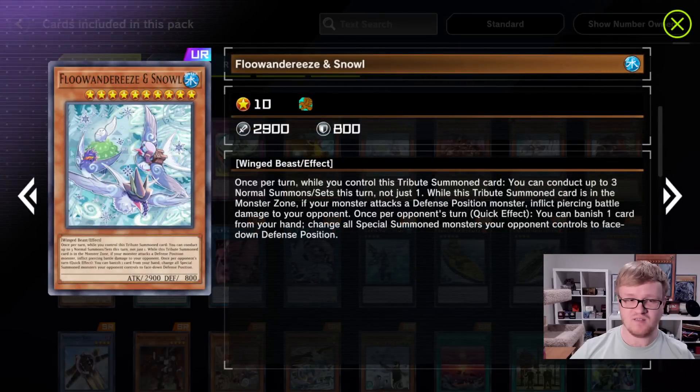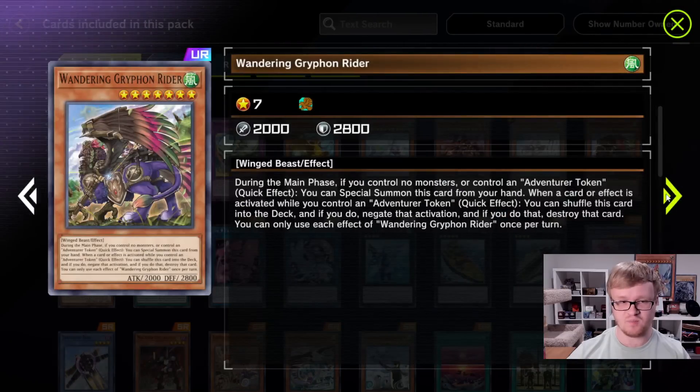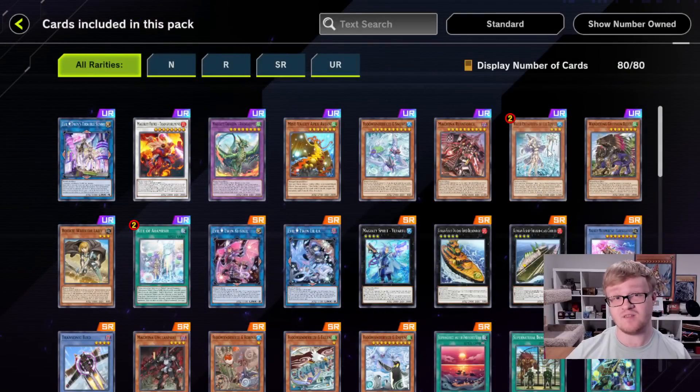This is the only ultra for the Fluandarees deck, which means it's probably going to be pretty budget friendly, actually. Next up, of course, we have the Adventurer Token archetype, which is going to be played in a ton of different decks. This archetype actually has three different Ultra Rares, which is pretty unheard of — that's actually pretty crazy. This is definitely going to be a huge engine in this game. A lot of decks can play it, and it looks like if you want to play it, you are going to have to craft a bunch of Ultra Rares.